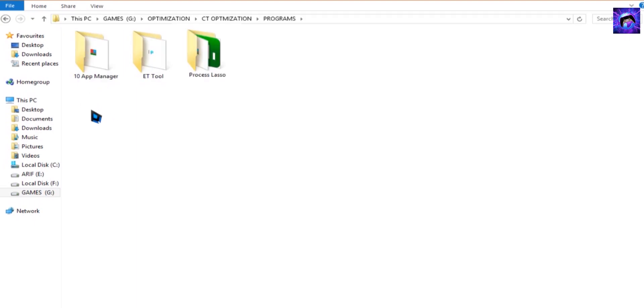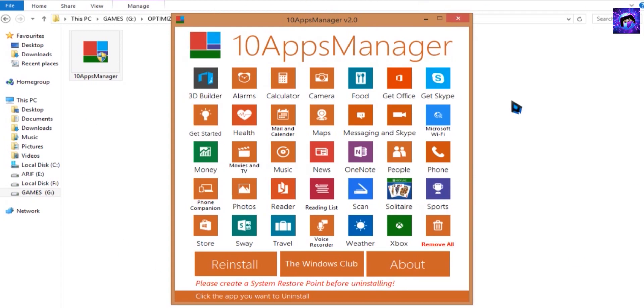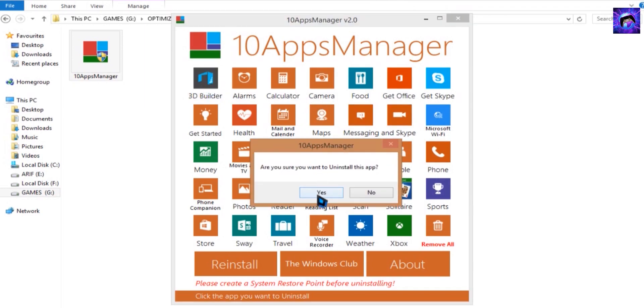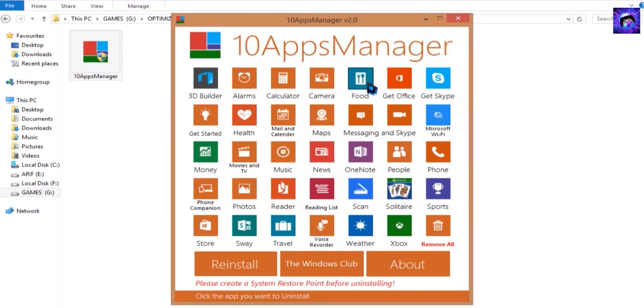We completed the Settings folder. Let's complete the Programs now. Open the Programs folder — inside you can see 3 files. All 3 files are the best PC optimization tools which are personally used by me. Step 5: open the first tool, '10 App Manager'. Click the EXE — you get a page like this. This tool helps to uninstall the unwanted built-in apps of Windows, which is very helpful to increase PC drive space. Select the app and select Yes — that's it, the app is uninstalled. Uninstall all apps you don't use and make your PC light and smooth.